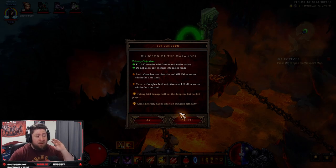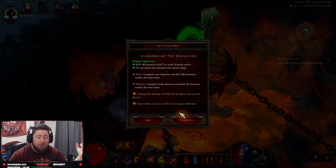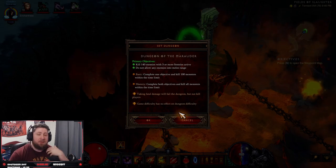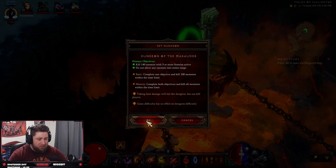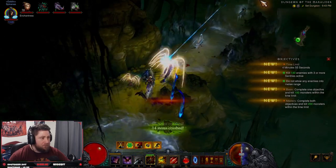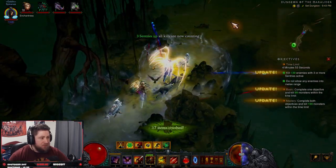Normally in set dungeons there are particular paths to group enemies, but because this one is just 'kill them and don't let them near you,' it's super easy. Let's go in right now. Make sure your three Sentries are active.